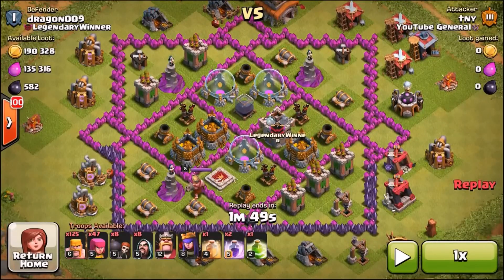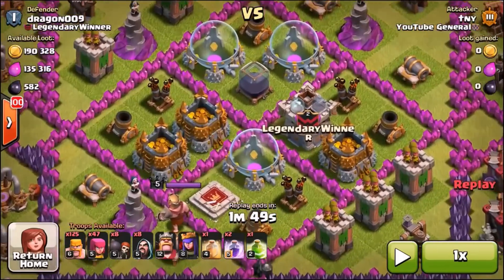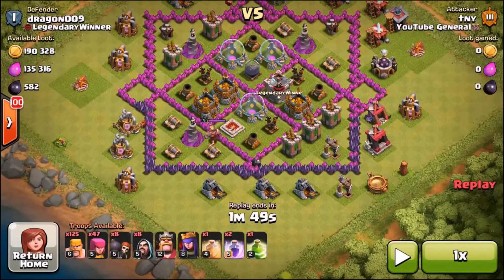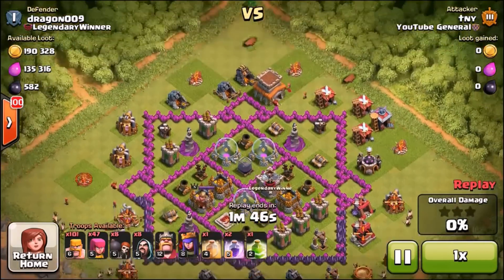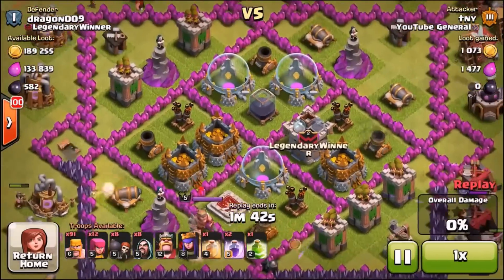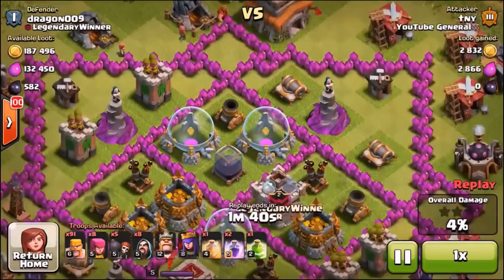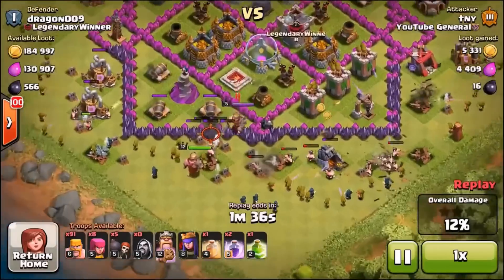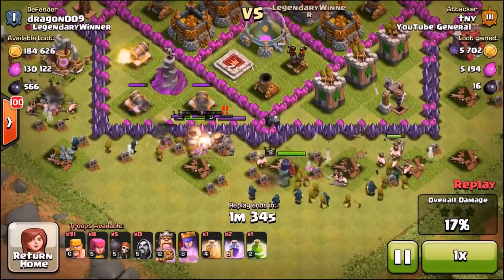Here we go guys, straight into base number 2, and LittleDragon009 thinks this pretty little star base is going to be able to protect his loot. Little does he know once again that we have jump spells, we've got Rages, we've got Healers, we've got some Wizards, we've got some Warbreakers. We are bringing it now guys, we are going to go for the loot in the center of the base. Let's just show him why this is a bad base build. Putting two storages in the same compartment directly next to each other. He should have spread them out a lot more. This base is not hard to get into guys.